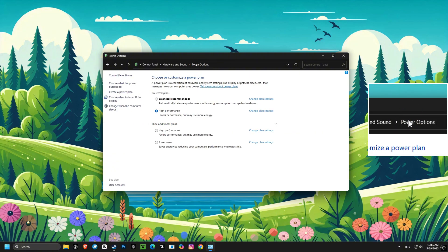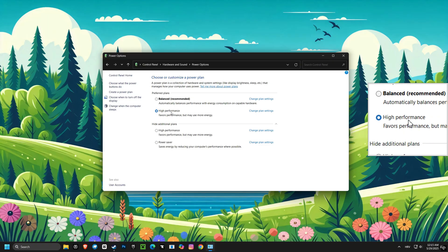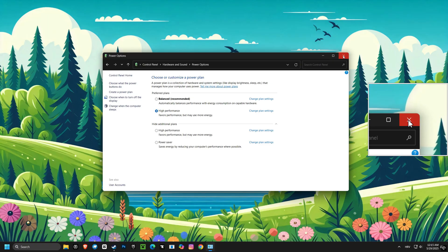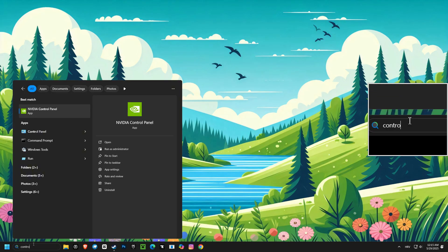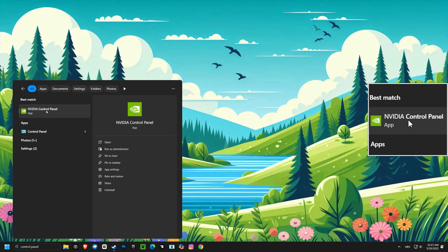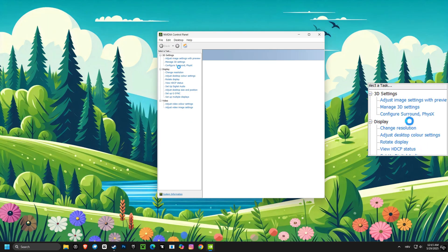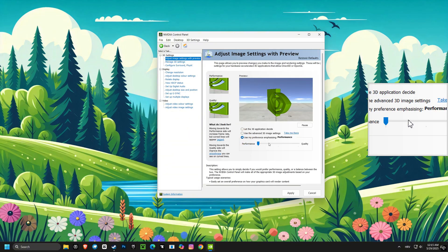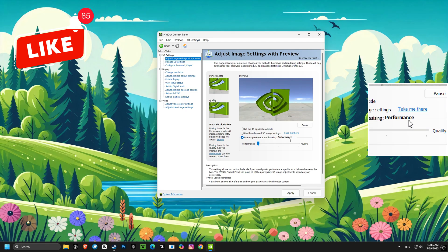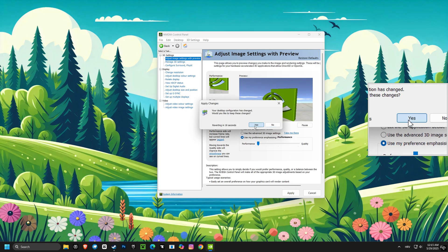After that, switch your power plan to high performance. This ensures your computer is running at its full potential, giving you the maximum power for gaming. Next, go to adjust image settings with preview and select use my preference emphasizing performance. This prioritizes performance over visual quality, potentially giving you a few extra frames per second.